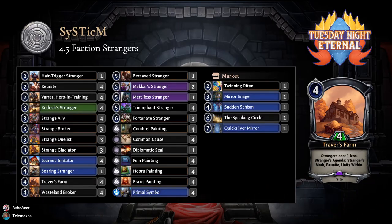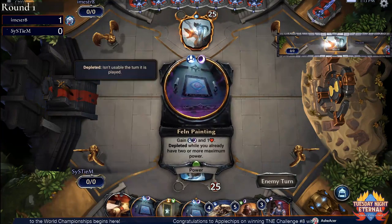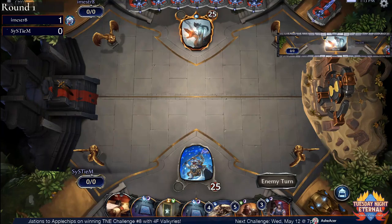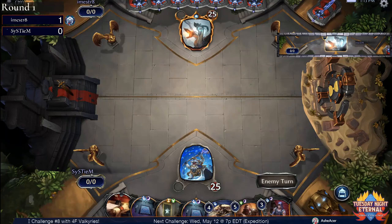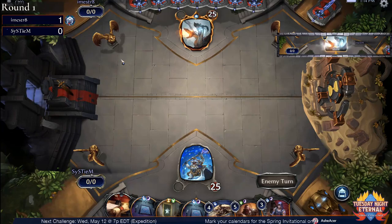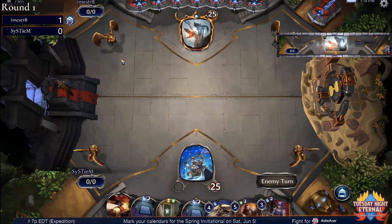Players are ready for game two. System is mulliganing aggressively — keeping four power, Strange Broker, Bereaved Stranger, and Soaring Stranger. I like this hand a lot more. I just mentioned the Strange Broker tactic of trying to make sure anything i'm straight does is at least halted — the Strange Broker actually makes Rujan's Choice unplayable until you can draw the card in the same turn. i'm straight is on the play and going to mulligan — Blazing Salvo, one power with a fire sigil, two Cliffside Porters, and a First Flame — definitely a mulligan.